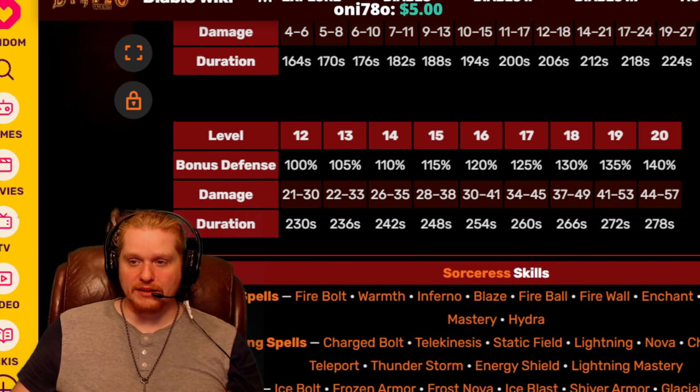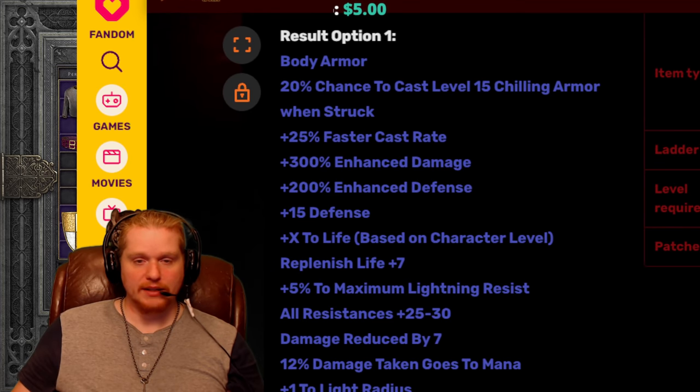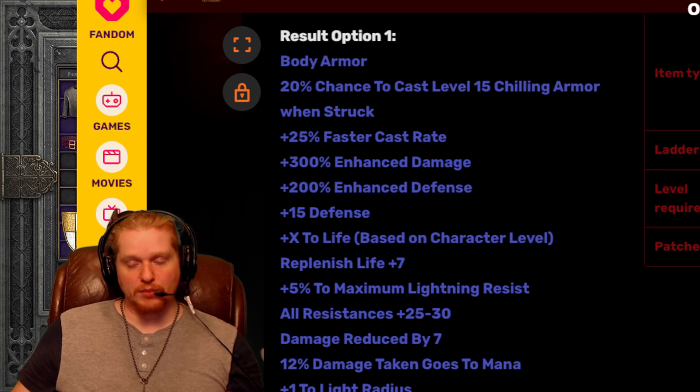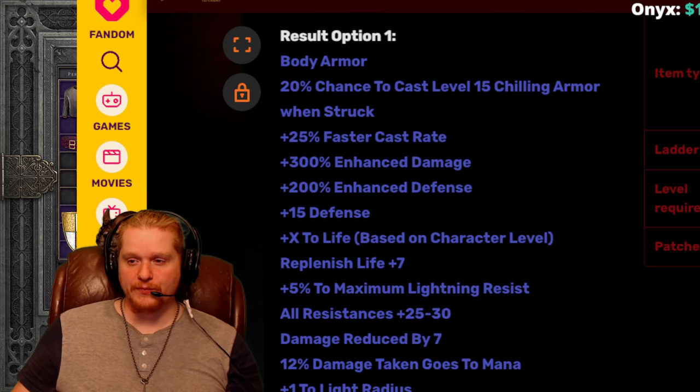You can also, theoretically, take this armor off and put it on your character. If you had it on your mercenary, get the proc, and then put it back on your mercenary and have him get the proc. You can swap it back and forth for the extra defense — it actually works out very nicely. It's actually a pretty healthy chunk of defense as well, so let's keep that in mind.